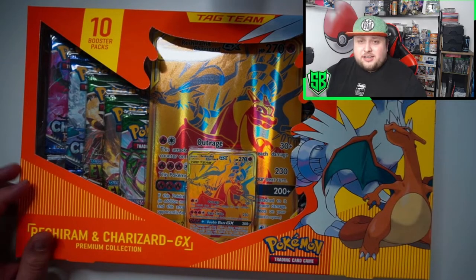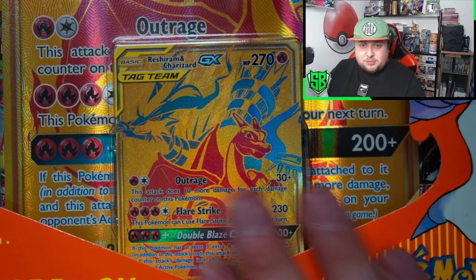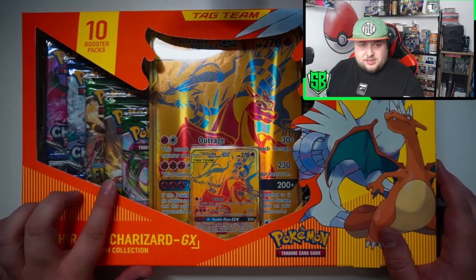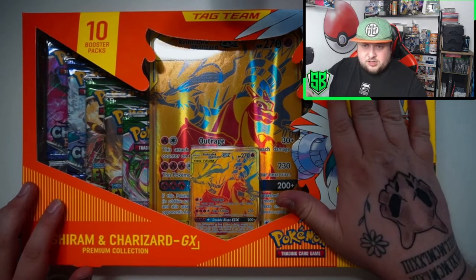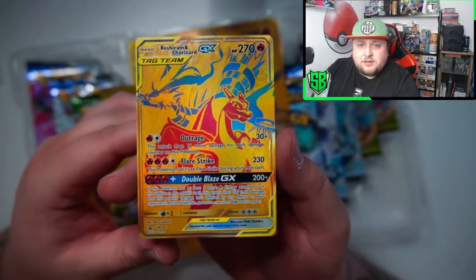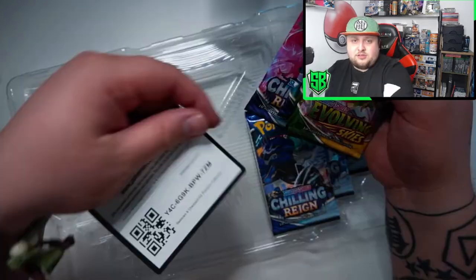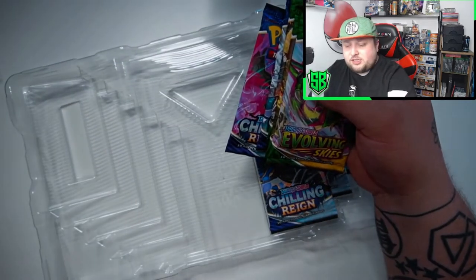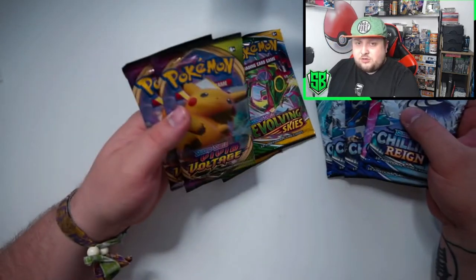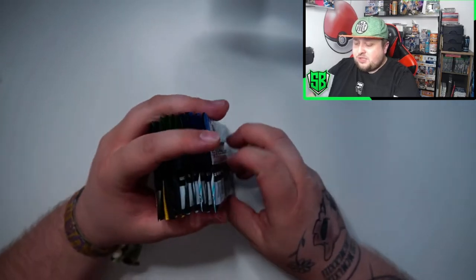Here we are guys with the box - Reshiram and Charizard, very very cool, beautiful card. Inside we got packs from Evolving Skies and some more underneath. There's also a promo code if you want to get this collection in the game. We got three Evolving Skies, two Vivid Voltages to start with. Vivid Voltage - can pull some Pikachus in here.